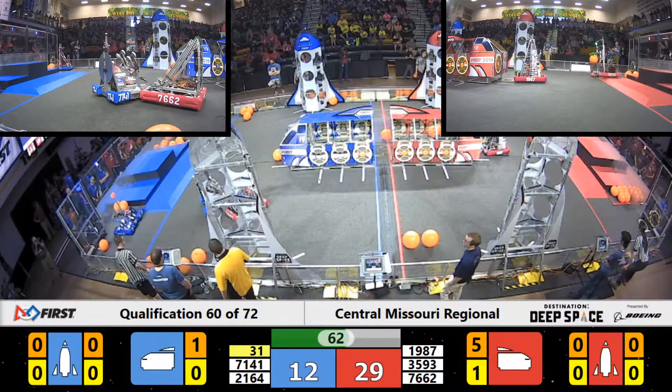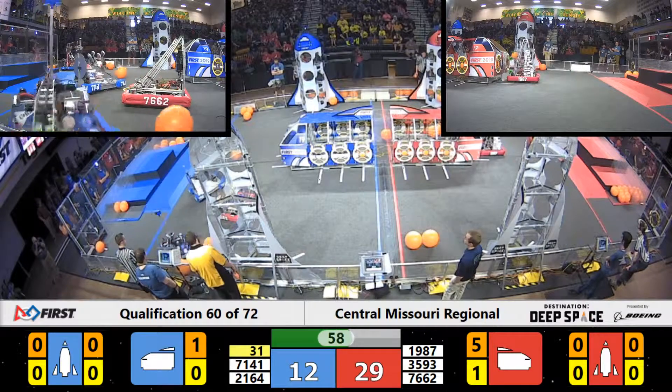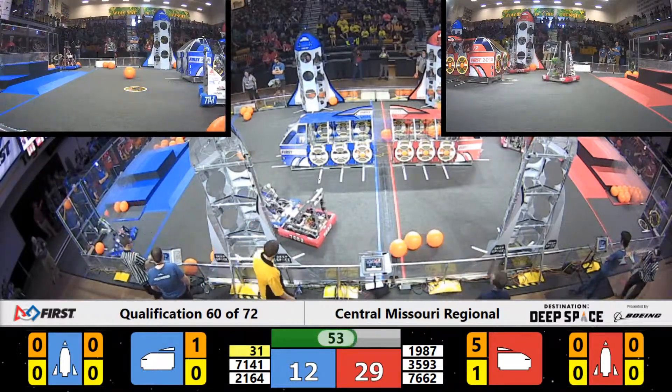A bit of a scrum happening over here by the Blue Alliance Rocket — 76 and 62 defending, Blue Alliance 70 and 141, a little bit of a pushing match.